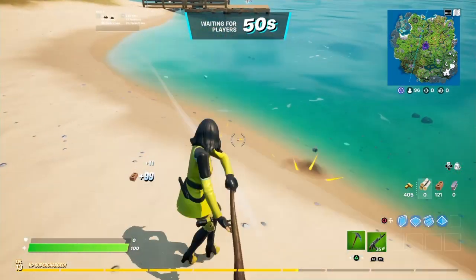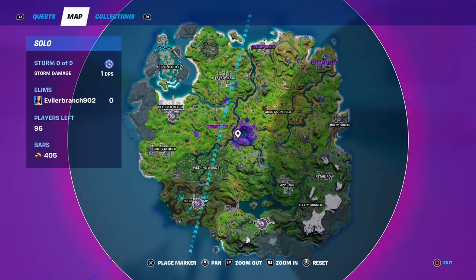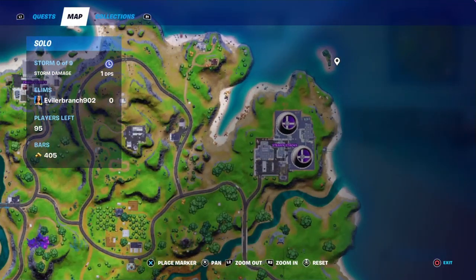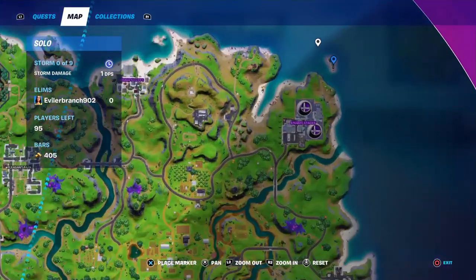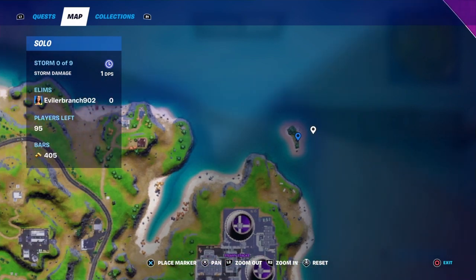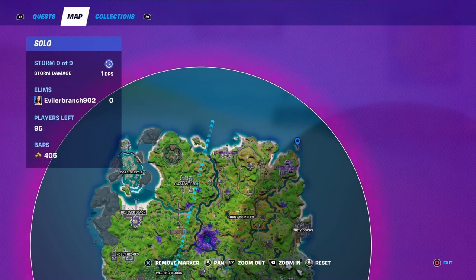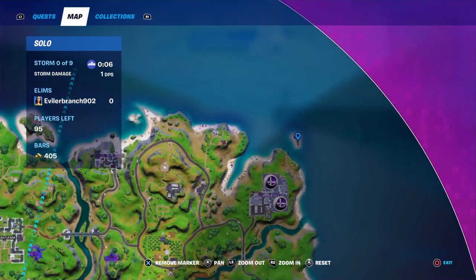When you load into the match, you'll get taken onto the battle bus. You're going to go over to a tropical island location. Steamy Stacks is right over here, and if you make your way up a little bit to the right side, you'll see this little island — it's all the way at the top right of the map.